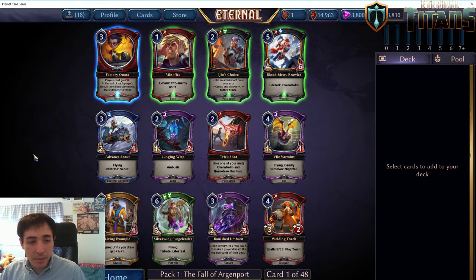Something to keep in mind is that packs 1 and 4 are both from the set Fall of Argentport — that's the newest set. Packs 2 and 3 are a curated pack of cards selected from the first 3 sets, and those will both come from the same person. So pack 1 and 4 come from person A, packs 2 and 3 come from person B, and both of those players have presumably finished their draft and completely finished playing their decks already.